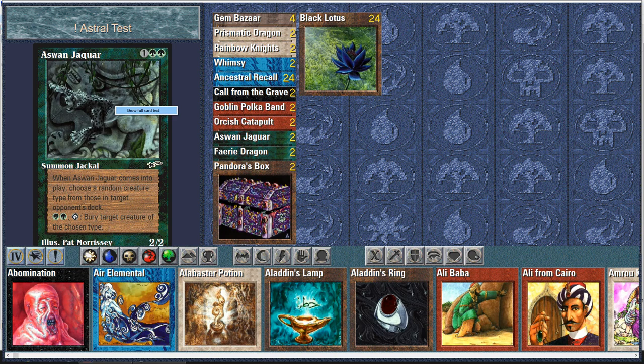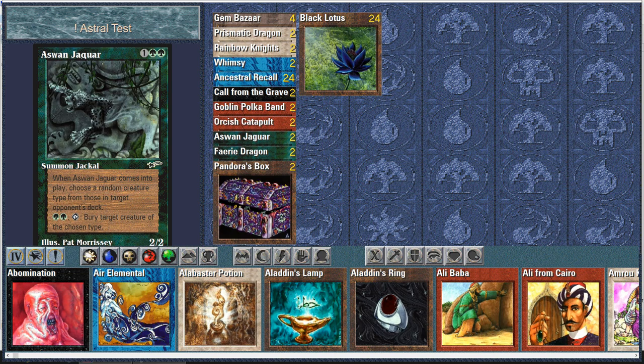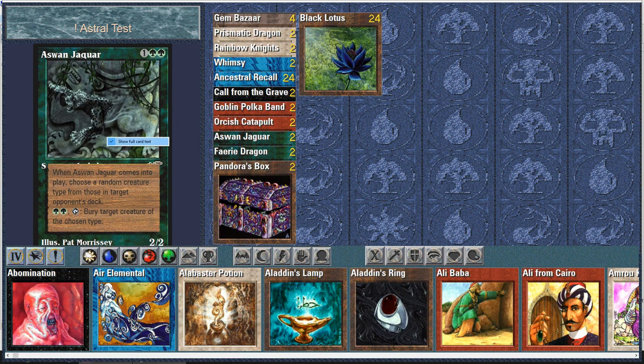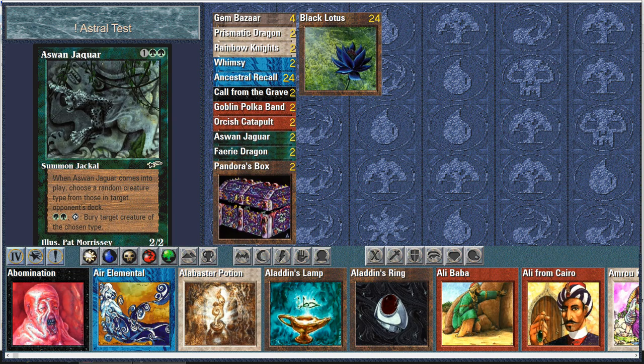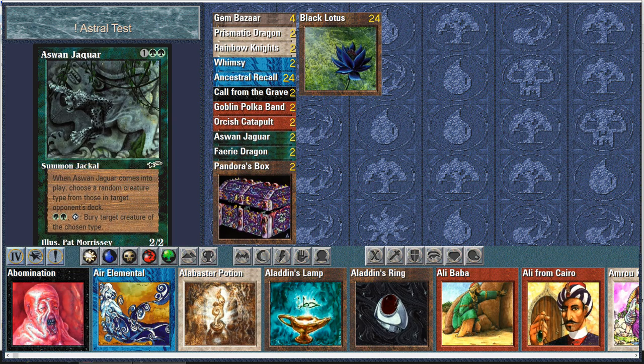As One Jaguar — the Jaguar is actually good. By Melissa Benson, let's appreciate this beautiful art — the logo and the finger of the orc, love this art. As One Jaguar comes into play and chooses a random creature type from those in the target opponent's deck. In real life you'd have to look through your opponent's deck and find all creature types, accounting for Oracle changes too. For two green and tap, you can bury a target creature of the chosen type. Good against tribal decks and decks without many creatures. Three mana for a 2/2 — that's actually a fine card.